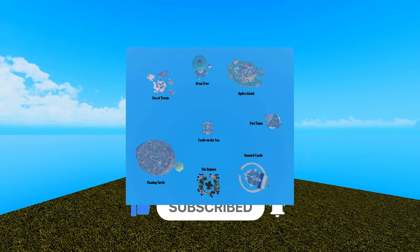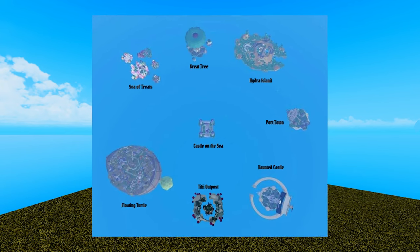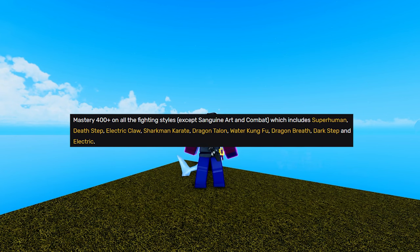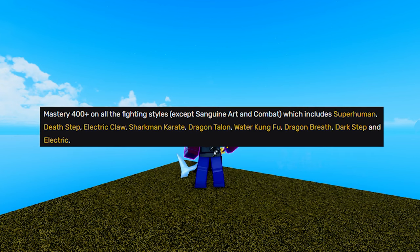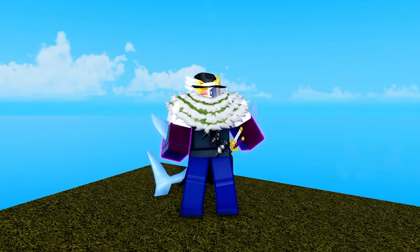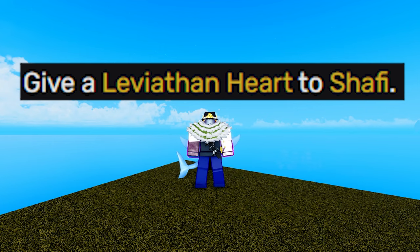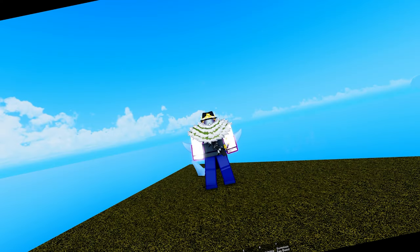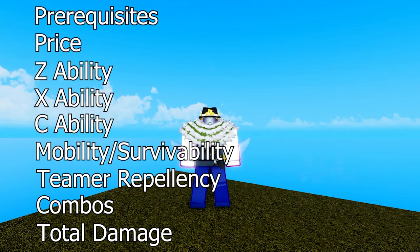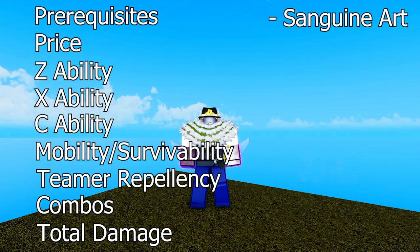Prerequisites. Both fighting styles can only be obtained in the third sea. God Human requires 400+ mastery on Dark Step, Electric, Water Kung Fu, Dragon Breath, Dragon Talon, Sharkman Karate, Electric Claw, Death Step, and Superhuman. On the other hand, Sanguine Art only needs a Leviathan Heart. A Leviathan Heart can be hard to get, but getting all that mastery for God Human is much more time consuming. So the first point is awarded to Sanguine Art.